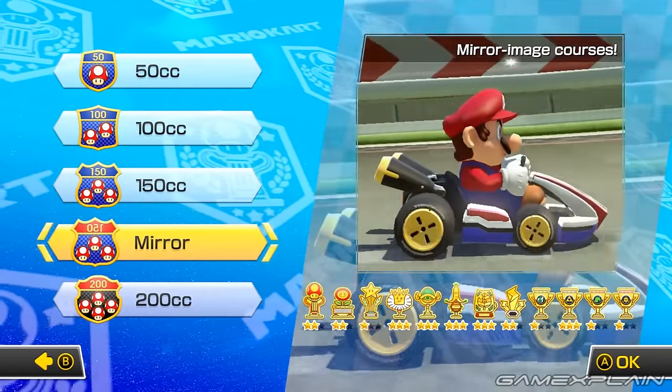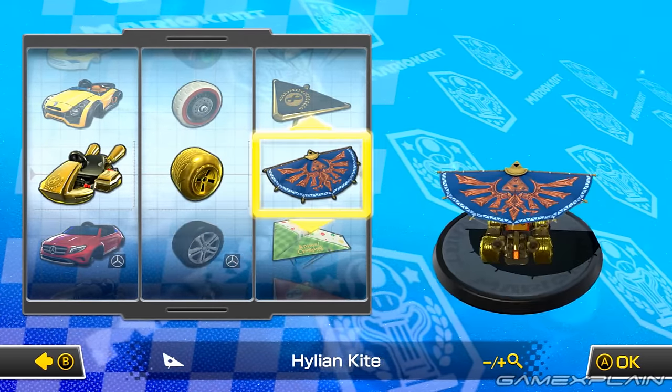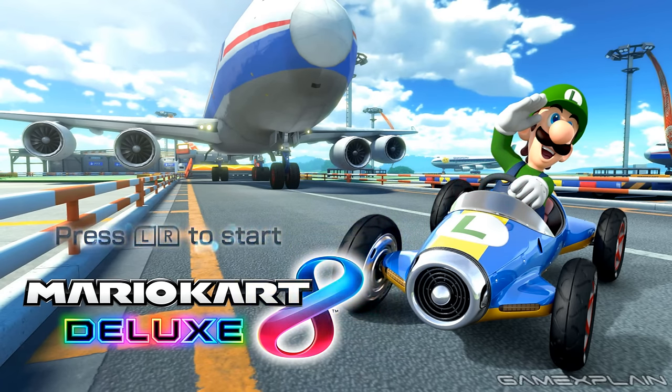But there is one big exception: all the kart parts, plus a few other secret unlockables too, such as the Gold Kart Parts, Gold Mario, and new title screens. And we're going to show you how to unlock them all in this video.